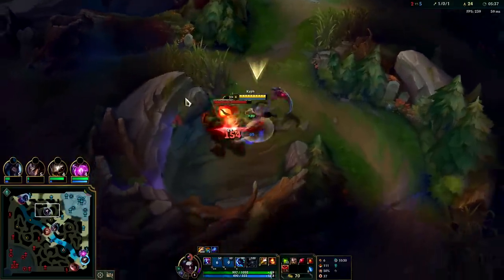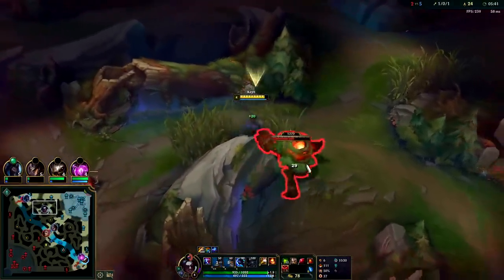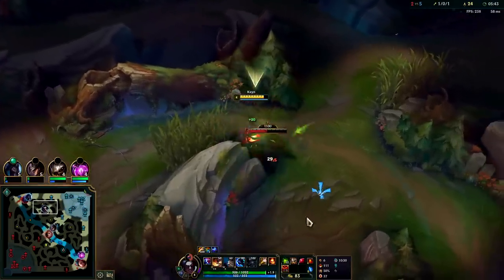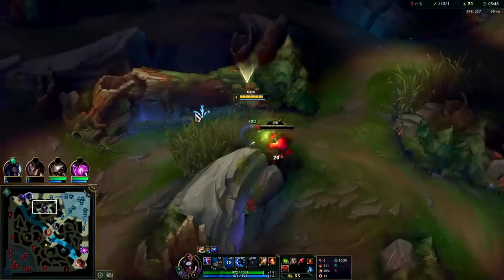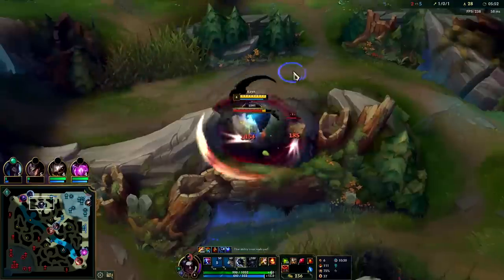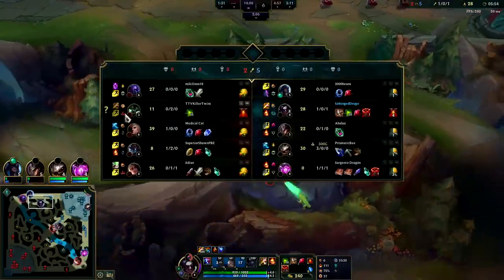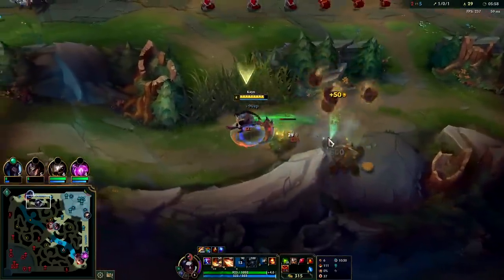I've been trying Gore Drinker rush versus Black Cleaver rush on Red Kayn, and checking the damage dealt numbers — the Black Cleaver is simply doing more, especially if they have bruisers or tanks. Now if they're building zero armor then Black Cleaver is probably not quite as good as Gore Drinker rush, but most of the time — like a Warwick or a Jax — they'll probably get Plated Steelcaps or a Death's Dance.